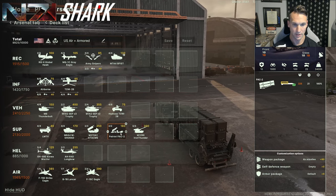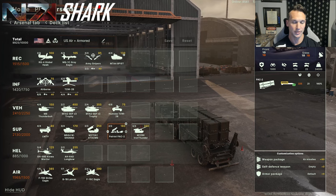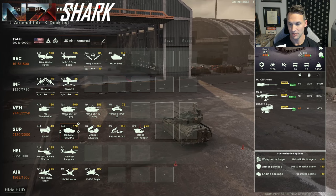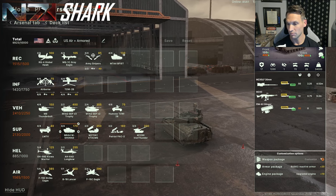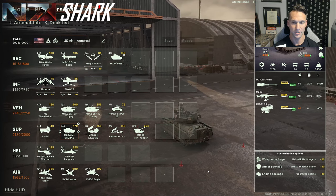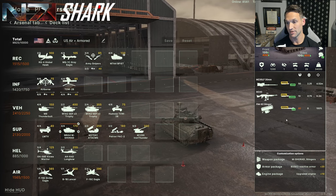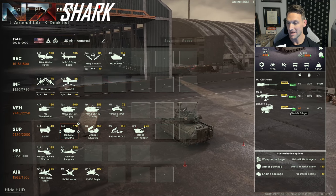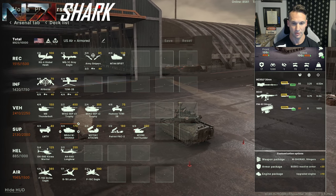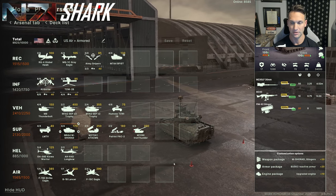At 180 apiece, you can get these out immediately, which you need to in the current air spam meta. In addition, I have some of these Shorads fully upgraded with the Stingers, the Bust-3 reactive armor, and upgraded engine. These are good against helicopters — they have a huge magazine for Stingers, really useful in supporting your teammates as you get closer to the front. Plus with the 30 millimeter, they can actually defend themselves.